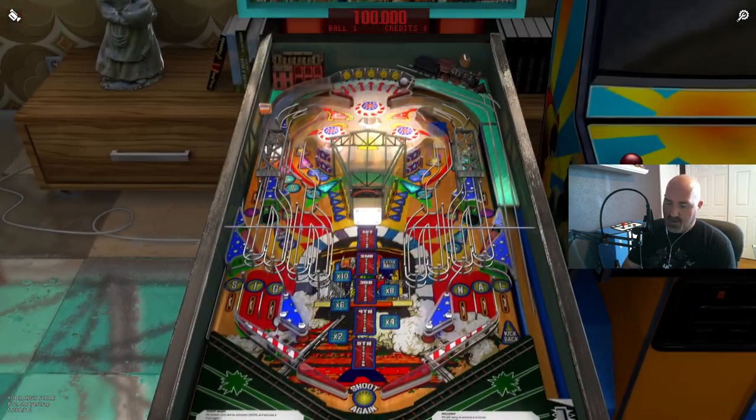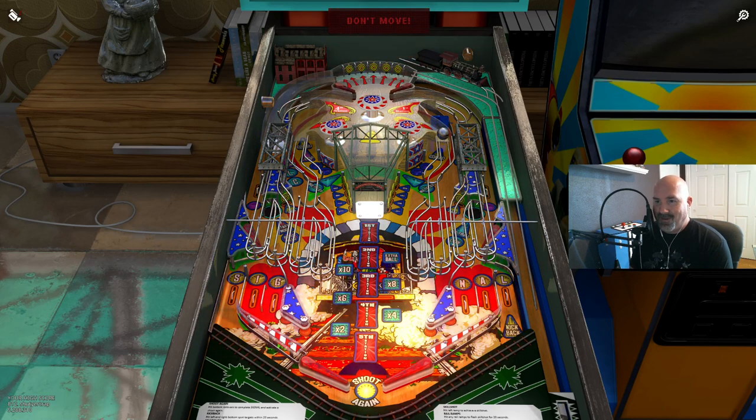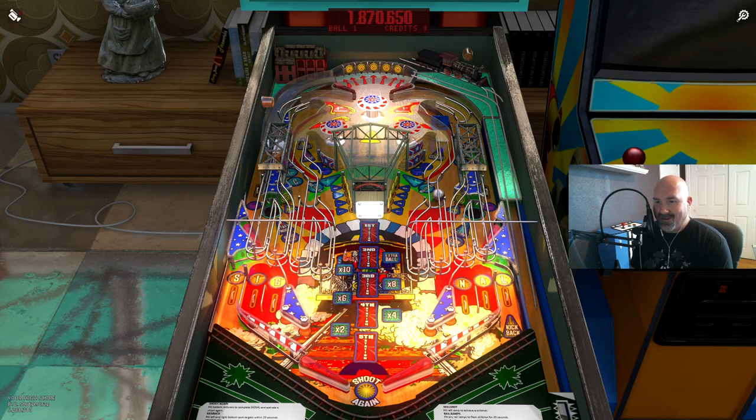Here we go with Locomotion. If you watched the previous video you'll remember this was the table that had the absolutely hideous green plastics — or were they metal, I couldn't tell — and now we have just a gigantic array of wire form habitrails.